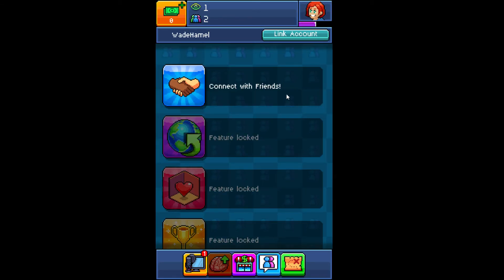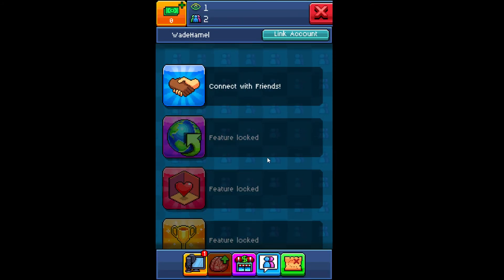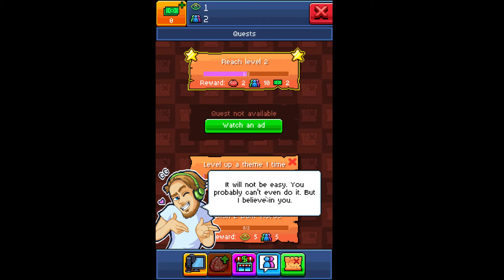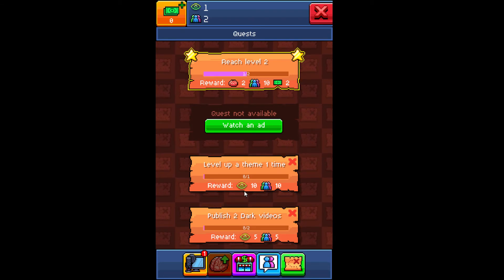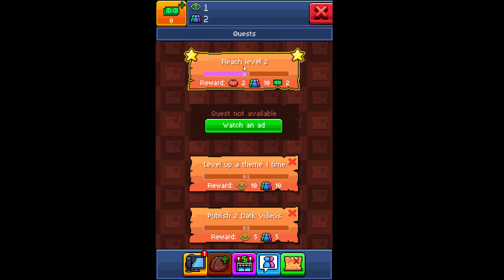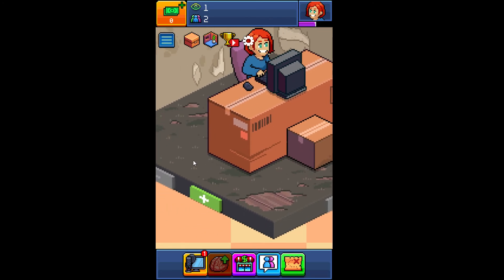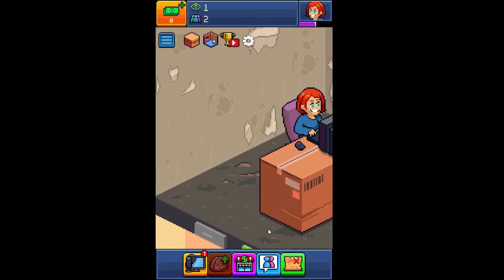We'll come back to that. So that I can link to another device. Epic loot. We've also got some cool epic quests coming up. I brought up a theme one time, published two dark videos. Watch an ad. Reach level two — so let's do that. We can expand our room. I don't have any bucks right now so we can't do that.